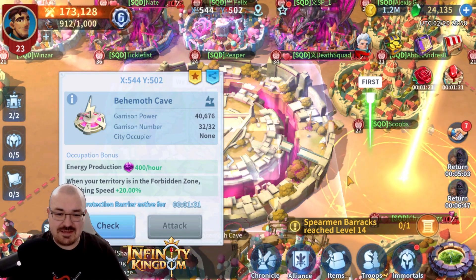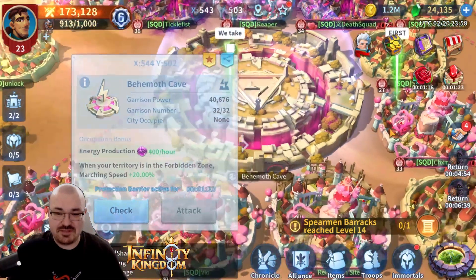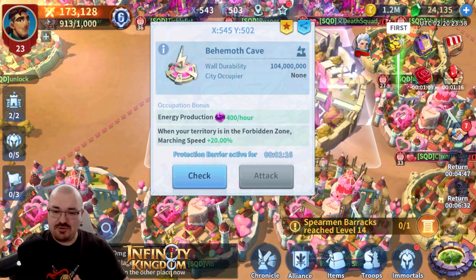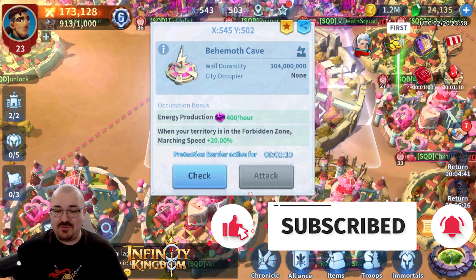Once this one is captured, the garrison power is 40,000 — 32,000 garrisons — so this is definitely going to be a very strong building to take down. There's also 104 million world durability. I'm also going to explain how the strategy is to take these kinds of buildings down.